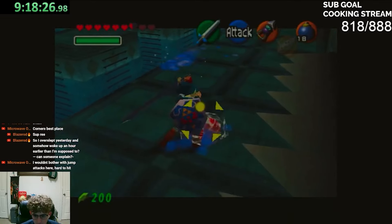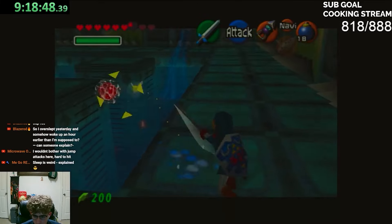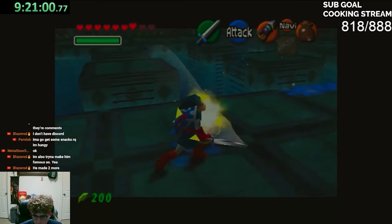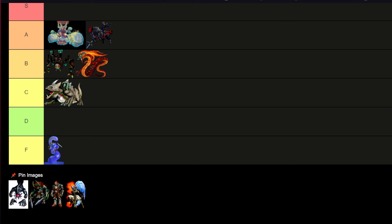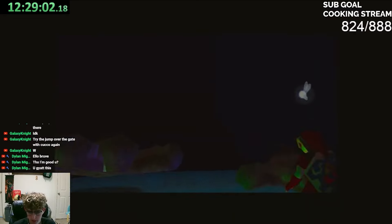Morpha — what is there to say? It comes from a terrible dungeon and it's a terrible boss fight. Honestly Dark Link is a better boss fight than Morpha. Throw it an F with the dungeon.